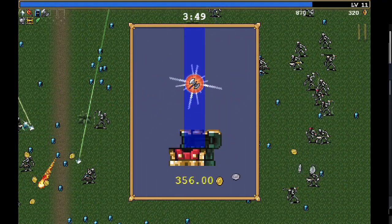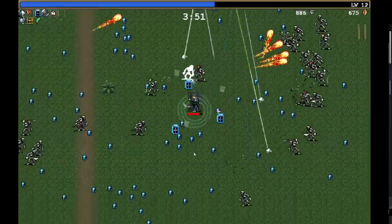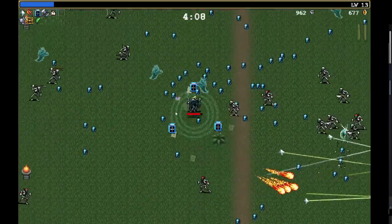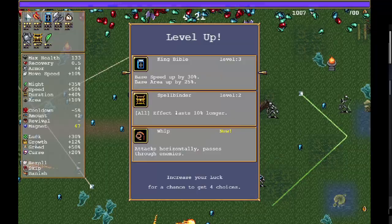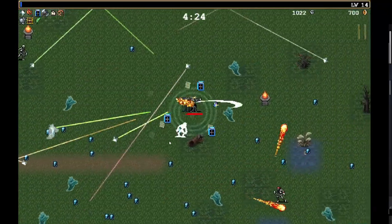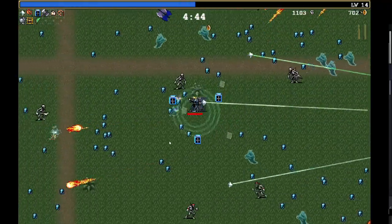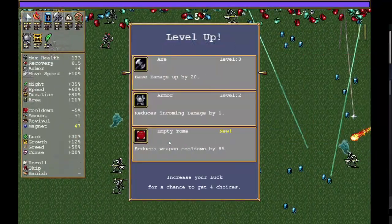Let's do garlic. It's gonna be pretty weak at this point, but it will keep people off me a little bit, which is kind of necessary. Do I want whip? Sure — I don't really remember what else there is. I guess Santa Water. I'm trying to find the attractor, or whatever it's called.